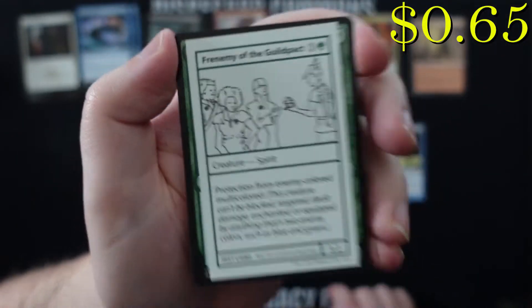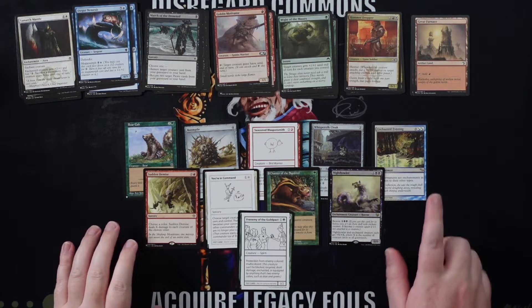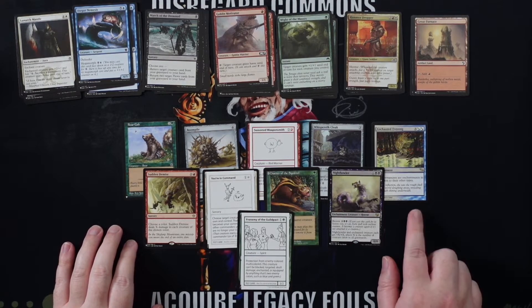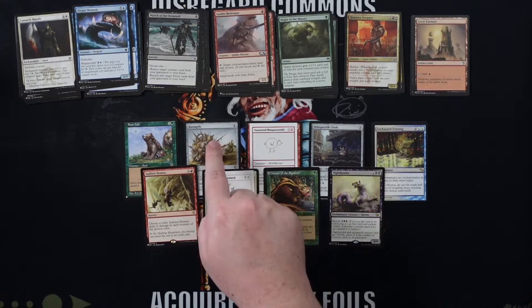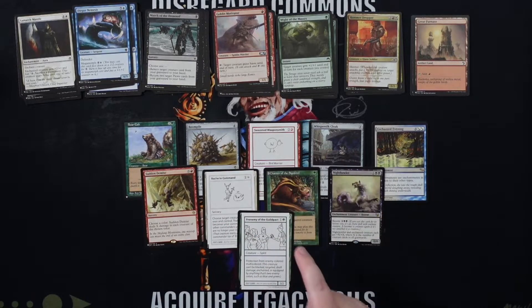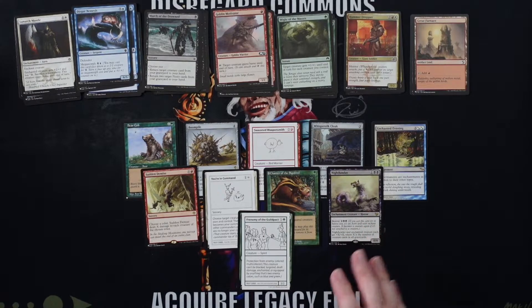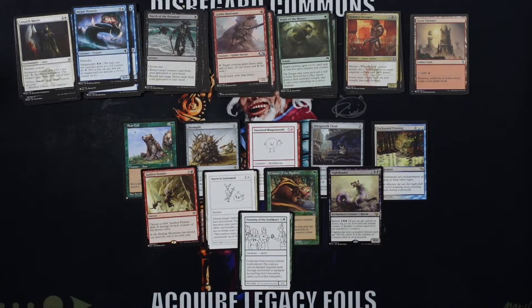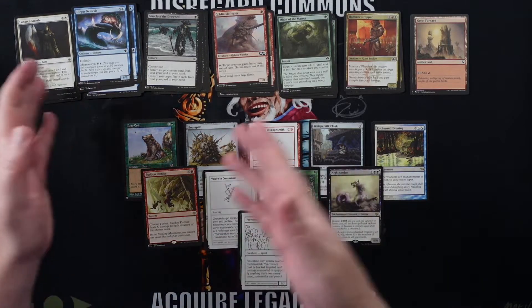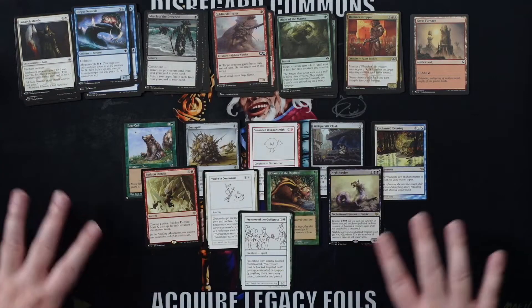Our rare is Knight-Howler — well, you know, every week can't be a winner. Our playtest card is Frenemy of the Guild. I don't know if we hit too many things worth a whole lot. Enchanted Evening seems really good — not sure of the price but I'm sure it's not terrible. Boom Pile maybe a couple bucks, Whisper Silk Cloak for sure, Bear Cub I think is like a dollar or two. Knight-Howler I don't think is really worth anything at the moment. Prices will have come up in the top right corner.